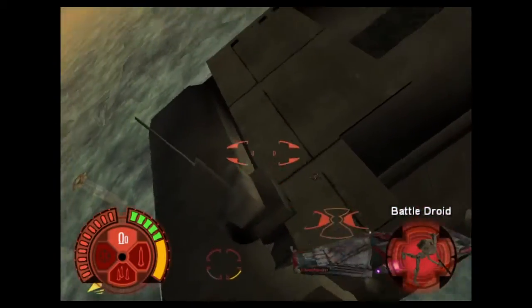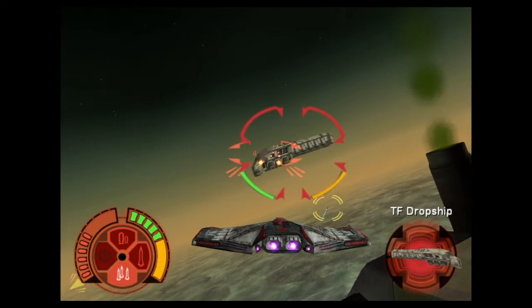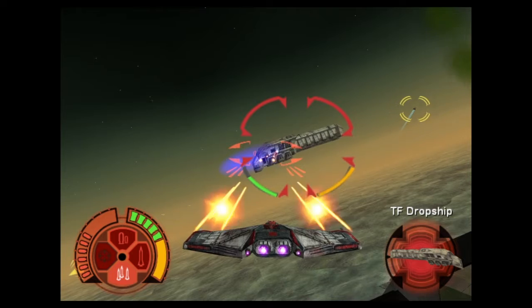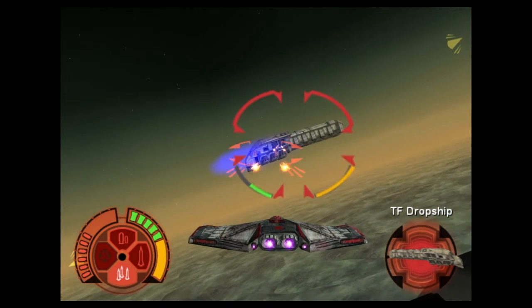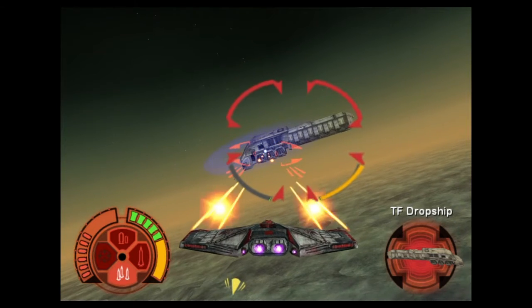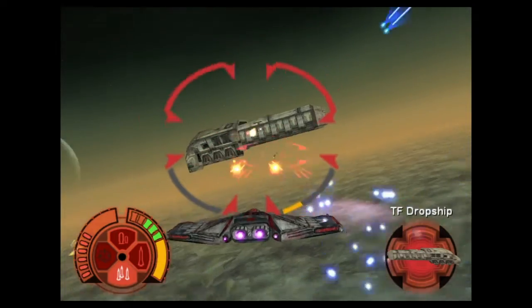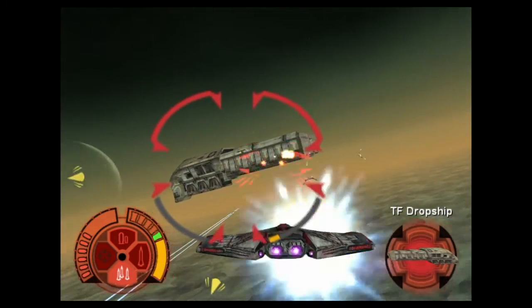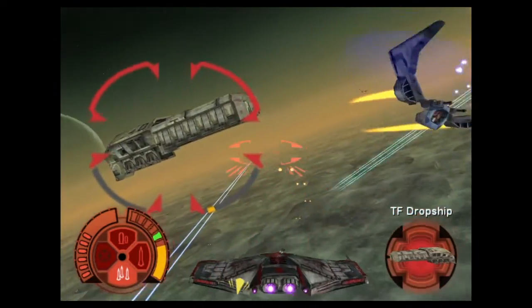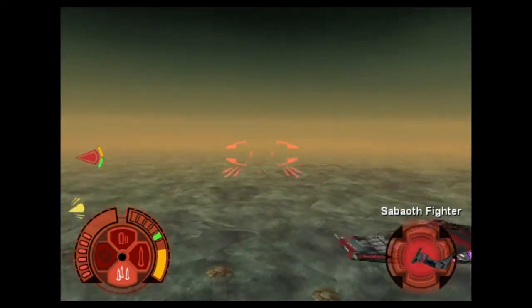Fighters incoming! Sixer, try to find the technical readouts for the plant. Let's hope these files reveal a weakness. It looks like this whole plant is some sort of solar receptor. Can you find any weak points? Nothing yet — this thing is solid. Keep looking, but hurry! A chain reaction in the reactor core should create a sufficient blast to tear this place apart.